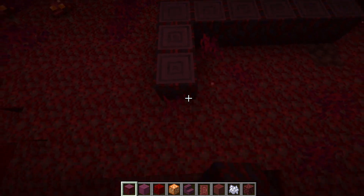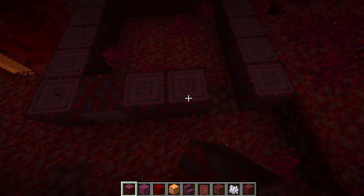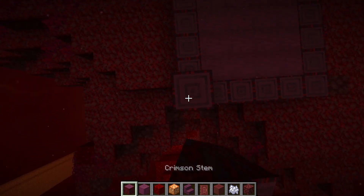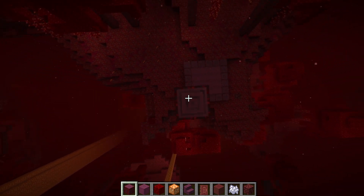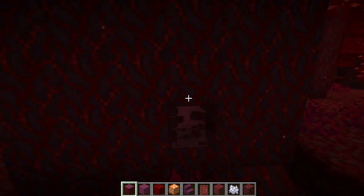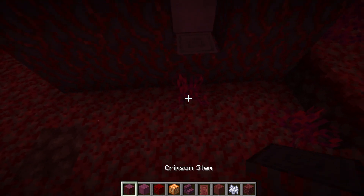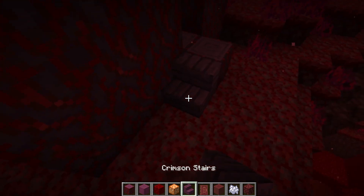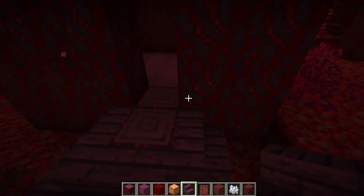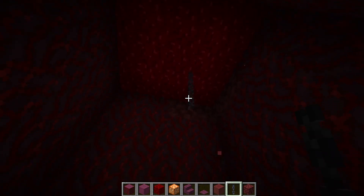I tend to start with the foundation — it's very important. I'm going to use crimson stems for the base and the walls. The idea is that it's going to go straight up to the ceiling and form a big oblong shape. It looks quite ominous like a giant block. I'm going to poke a little door in here for the indoor space, pop in a little staircase, and use a mangrove door to get in.